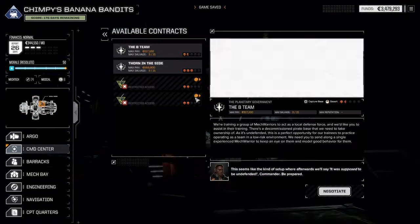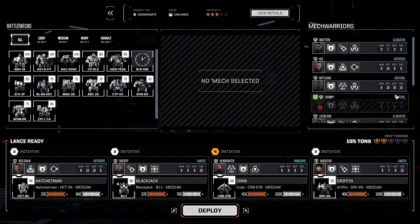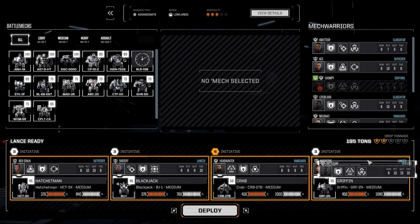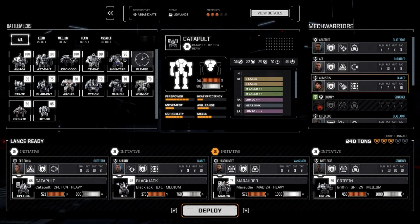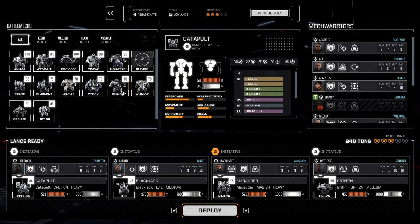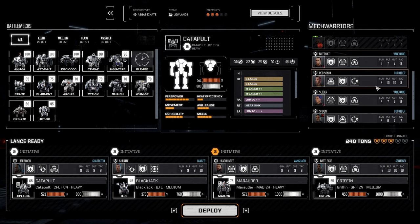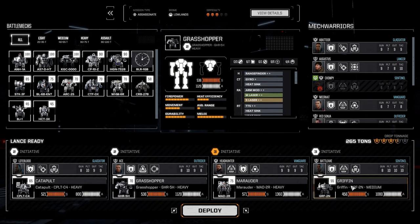Good stuff. I think that's it — it's only contracts for these guys. Oh, this is against the Capellans. Well our punching bag is in the area, it would be wrong of me not to do that. Let's just up the mech sizes. I think Headhunter is itching to get back in the Marauder. We'll bring a Catapult out, throw Augustus in that. Maybe Lifeblood in the Lowlands. Maybe Ace sporting the Grasshopper. And we still got a Griffin — the Griffin is proper powerful, I like it. Off we go.